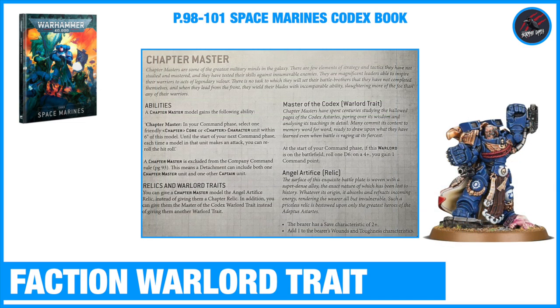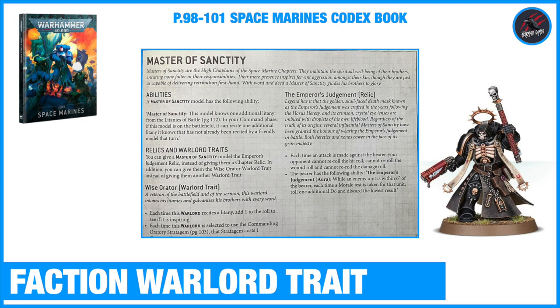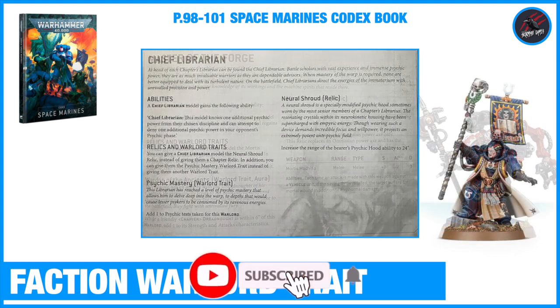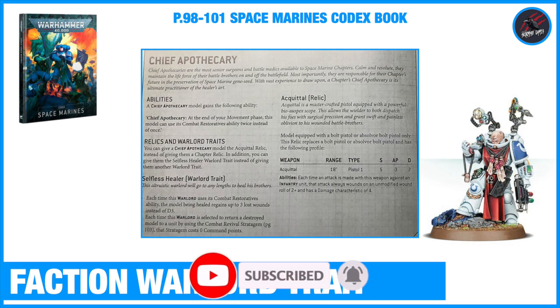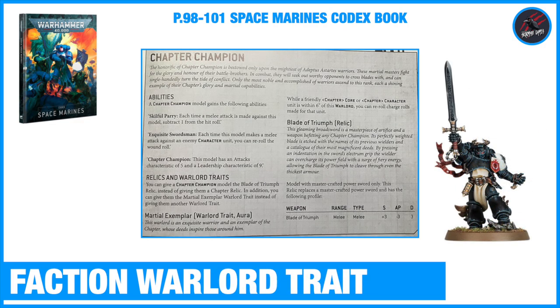Once your Chapter Master has got that promotion, he's going to unlock some abilities - Relics and Warlord Traits. For the Chapter Master you've got the Master of the Codex Warlord Trait. Then for all the different kinds of units you've got Master of Sanctity, Master of Forge for the Tech Marine, the Chief Librarian, the Chief Apothecary, the Chapter Ancient, and finally the Chapter Champion.